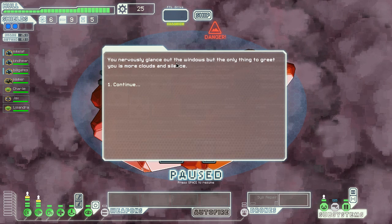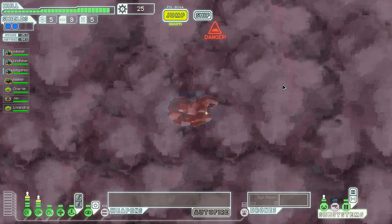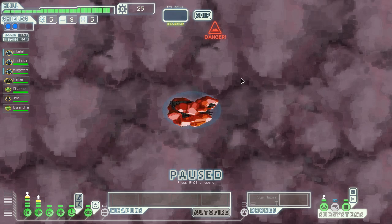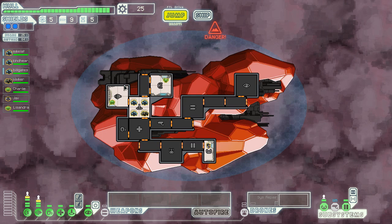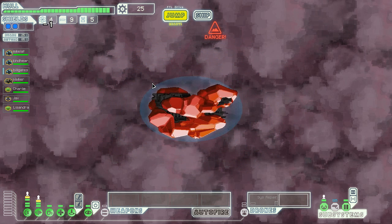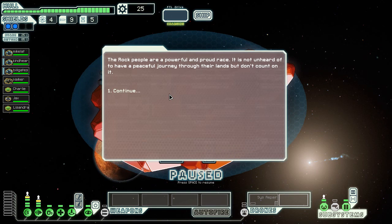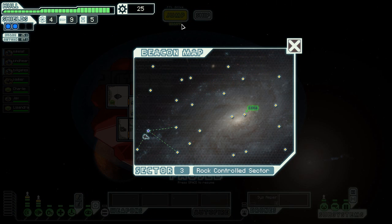There's nothing here except swirling rays from a distant sun. People wanted me to do a beam ship run and I would love to, but it's based on my luck — right now this is a full crew ship. There are clouds and more silence. This was the most boring sector I think I've ever done — we didn't fight anybody. Let's go to the rock controlled sector because they have missiles and I'm happy with fighting them.